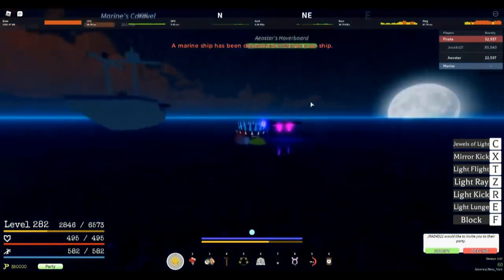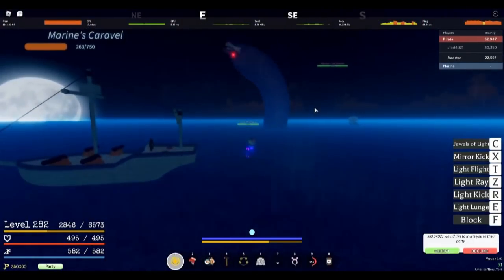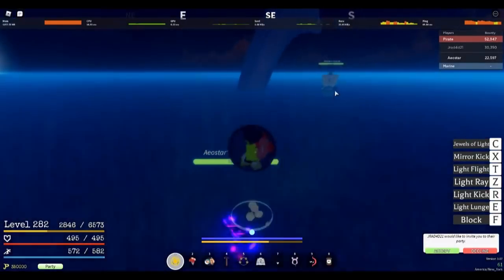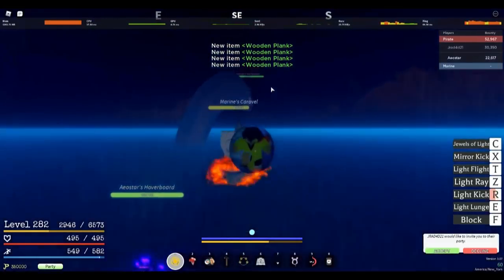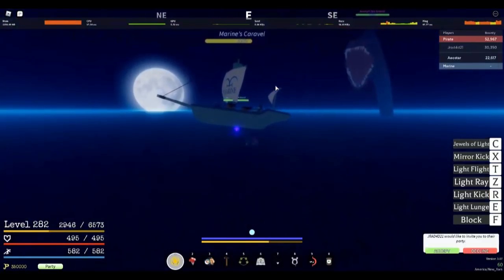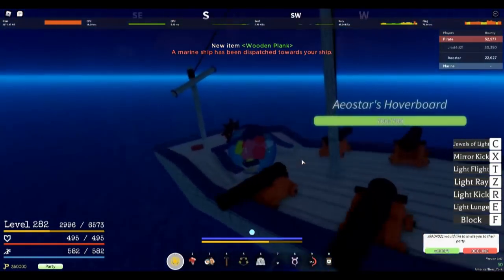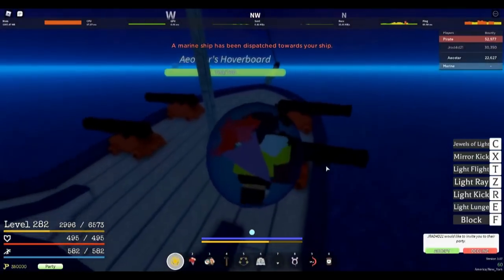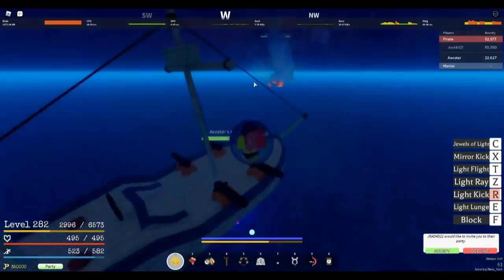It works pretty well. I think he needs to kill the marines — actually no, he just goes for the marine ship and then moves to the next target after the NPCs are there. He literally just targeted the next one. He doesn't go for the dead boat as long as there are NPCs nearby — he will target them. That's really good. The more we use the sea beast, the more we learn about it.